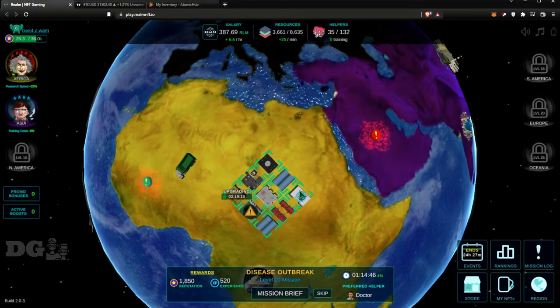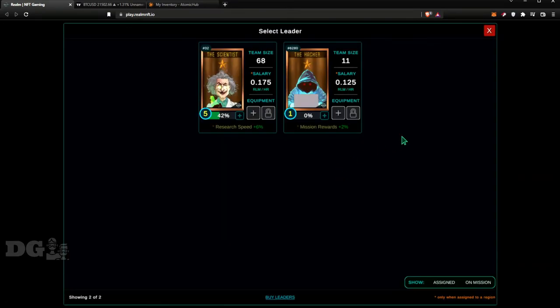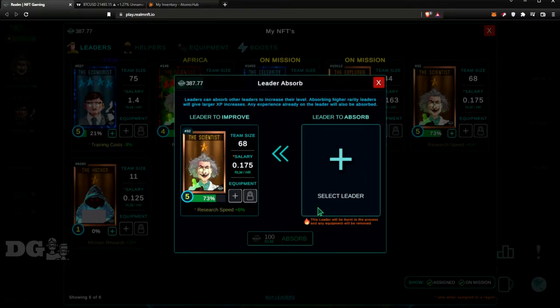One thing I haven't done yet is absorb one leader into another. Let's do it now — I'm going to absorb the Hacker into the Scientist, gaining 10,000 experience for a cost of 100 RLM. The absorbed leader is burnt in the process and any equipment is removed. Approved — and your leader has gained 10,000 experience.